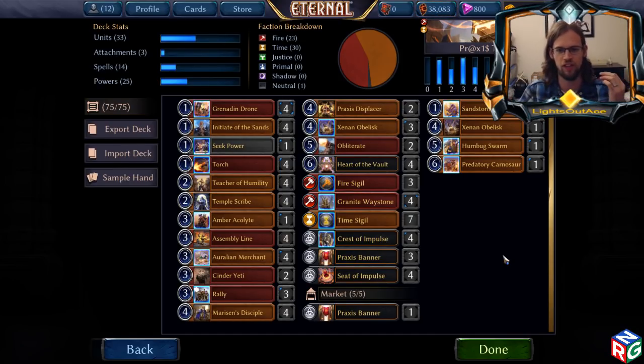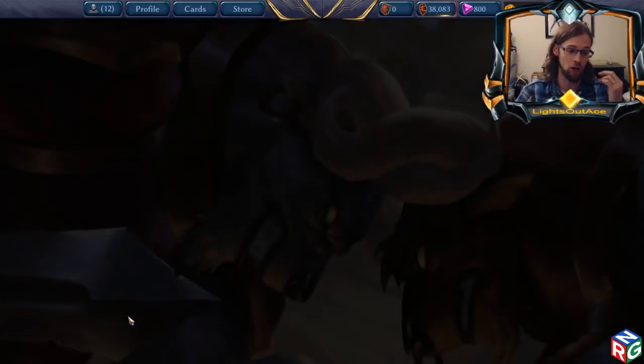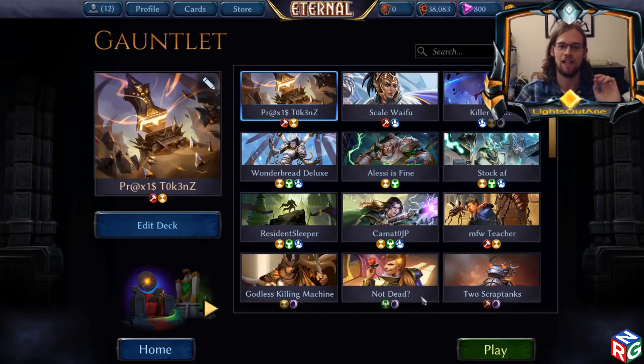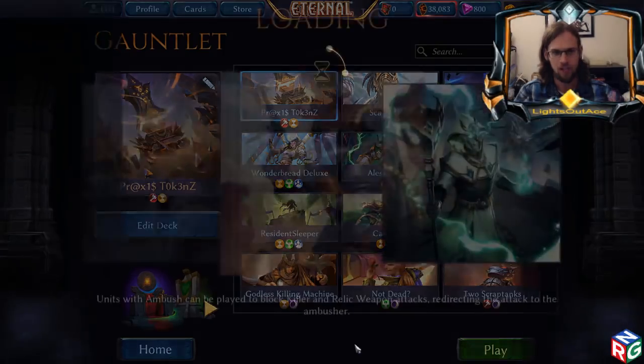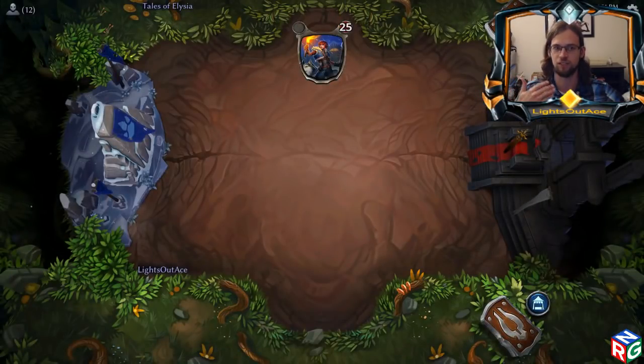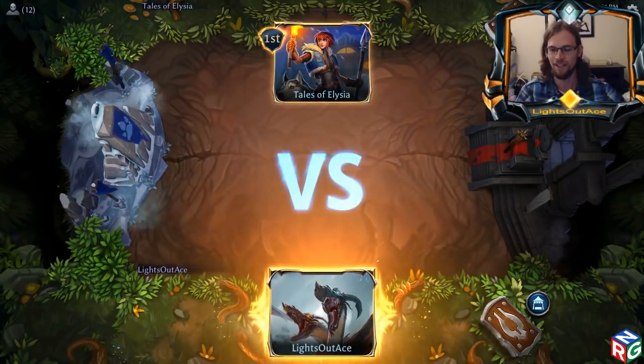For the gameplay, I actually want to go into Gauntlet and not Ranked, because a lot of times there are so many lines to talk about that you really need more time than the normal rope in Ranked gives you to go through all the lines in depth when you're talking it out. So I'm going into Gauntlet so there's no time pressure and I can explain at my own pace.